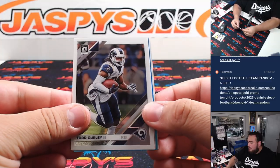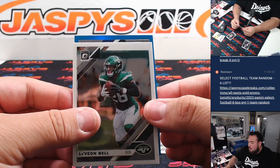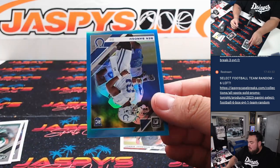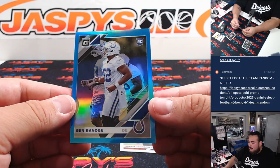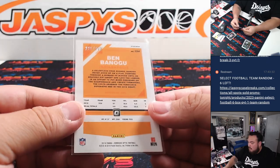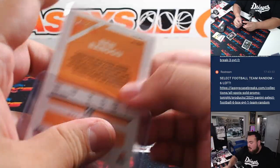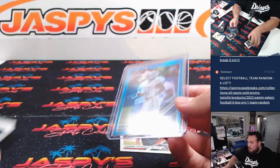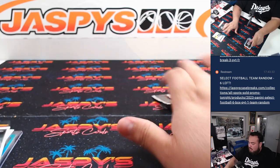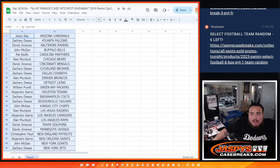See if we got ourselves some good cards — looks like we got a color. Number two-two-99 for the Indianapolis Colts, which goes to Zachary B. A little numbered rookie, and there we go guys.